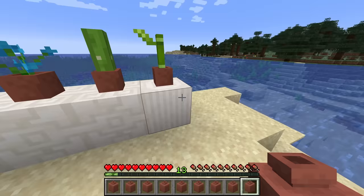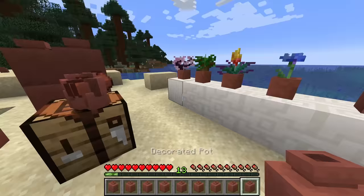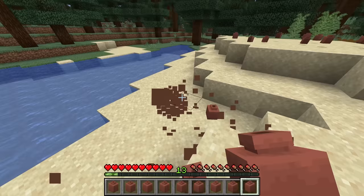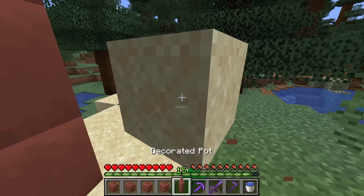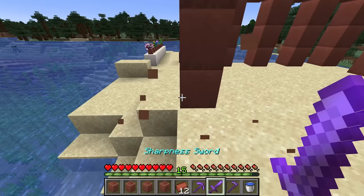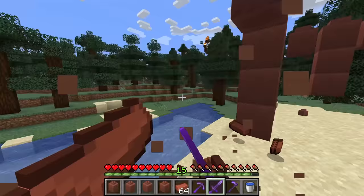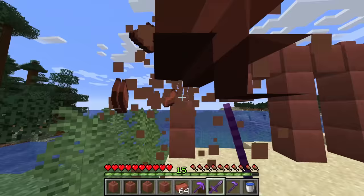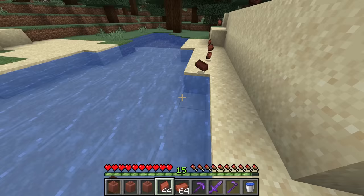You can instantly break these pots, which is very useful in building. The same is true of flower pots. When you break a decorated pot it does drop itself — however it depends on what you break it with. Breaking a pot with a silk touch tool drops the pot itself, but breaking it with any non-silk touch tool drops four bricks — the exact number used to craft it. So you can instantly convert all your pots back into bricks, which is very handy.